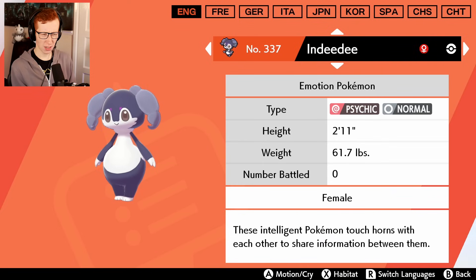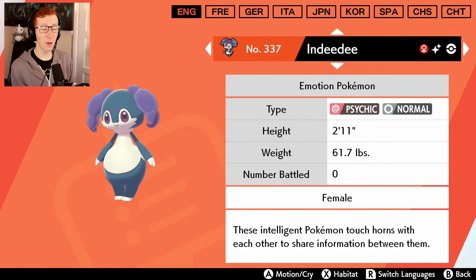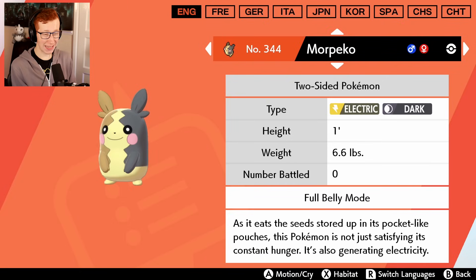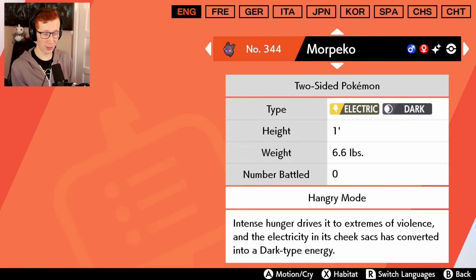Indeedee - I still don't know what you're supposed to be, but your shiny is very run-of-the-mill, very basic, nothing hugely amazing. Wait a minute, there are different forms - it's a male and female form. You're just British all around. And Morpeko - we get to see the shiny form for the normal form and for the hangry form. That's actually not bad to be fair - all they did was change the base body color. It looks more ghostly that way.